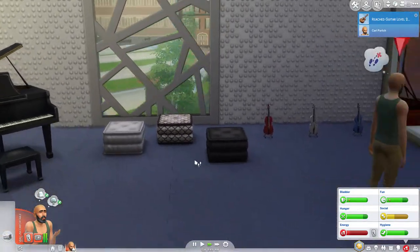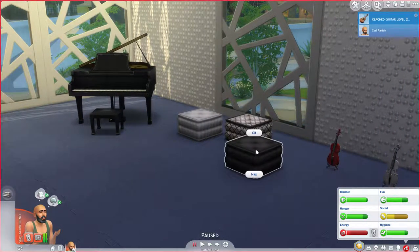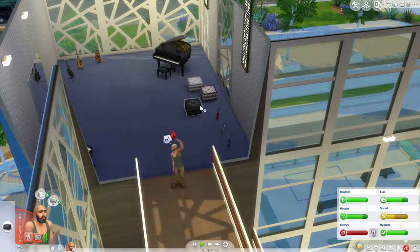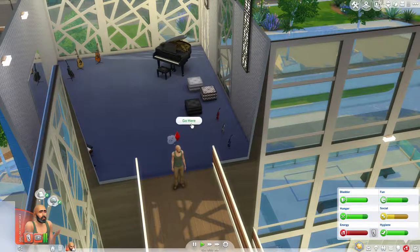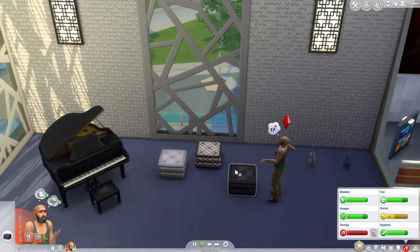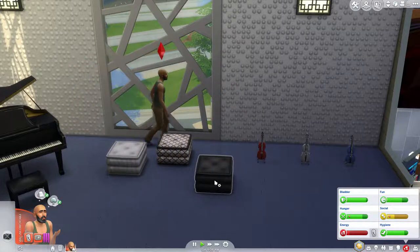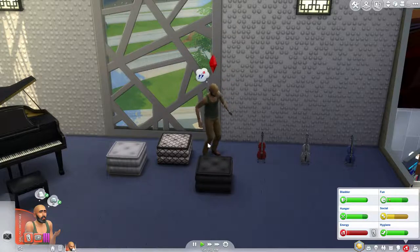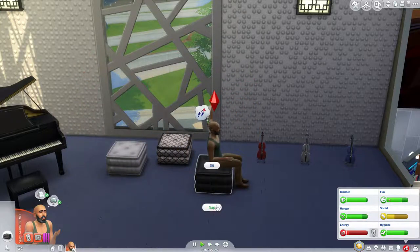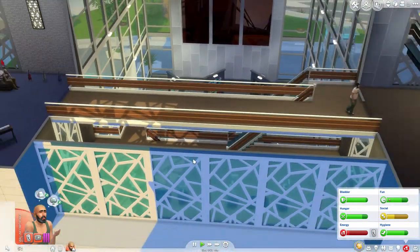Oh, you can nap on these things. Wonderful. What are you doing? Just nap — nap on these. What's wrong? You can. It's right there. You can go there. There's something seriously wrong with the pathfinding in this game. What do you mean? It's right here. Can you sit on it? You can sit on it. Then nap on it. Maybe it's just that you can't actually nap on these things — it just shouldn't be giving you that option.